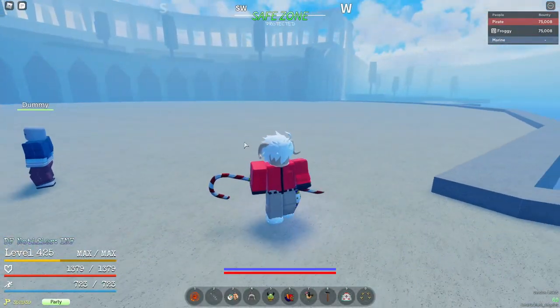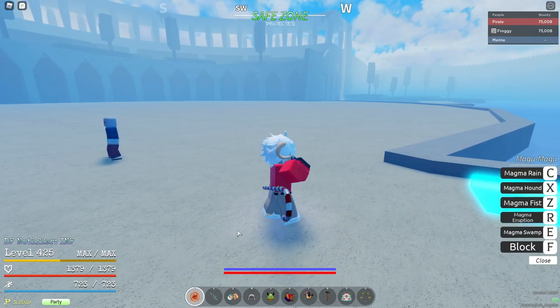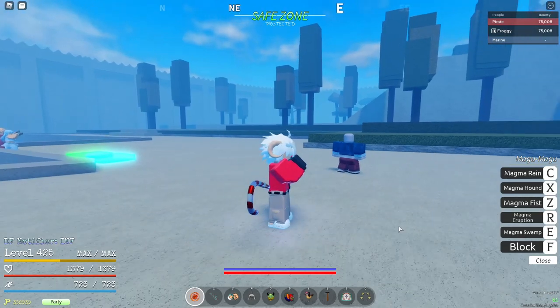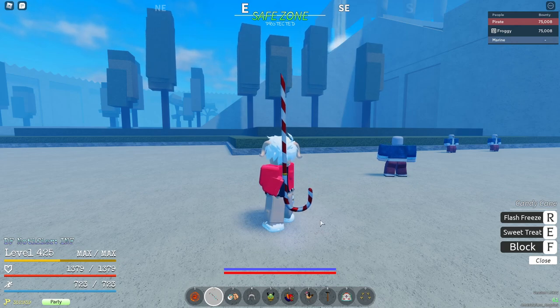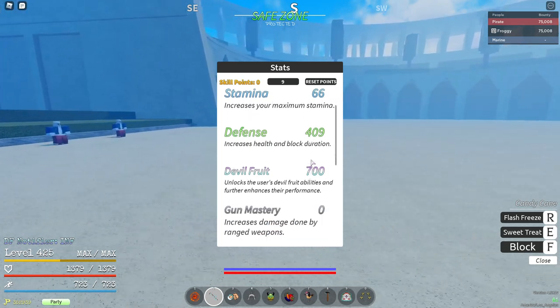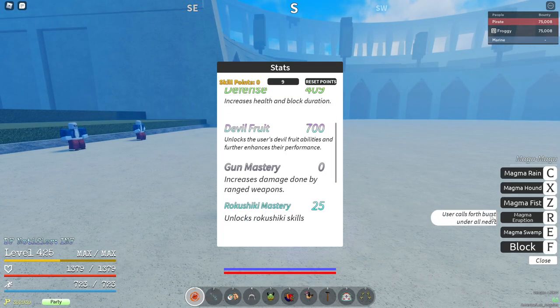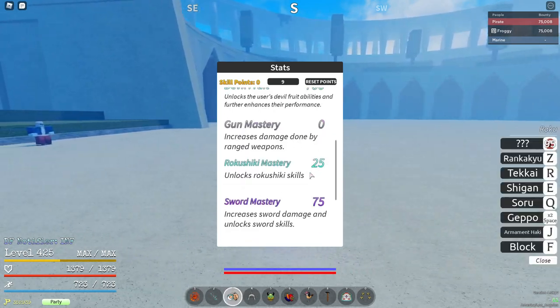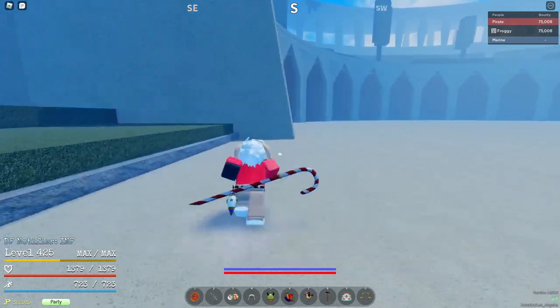Magu is primarily a devil fruit damage build. You do not really want to have a lot of M1 with Magu, at least for this build. These are my stats: you don't need that much stamina if you're Mink, but if you are not Mink you need a bit more. I like high defense, 700 devil fruit so your magma eruption reaches really far, 25 Roco Shiki, Rinkaku, and 75 sword.